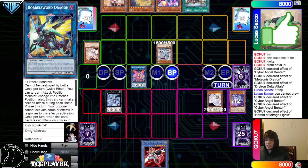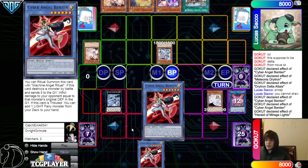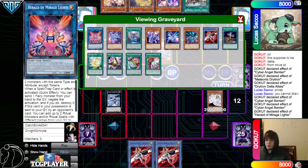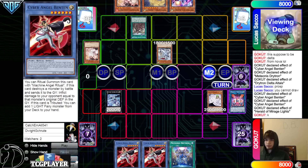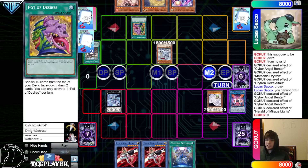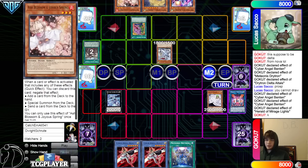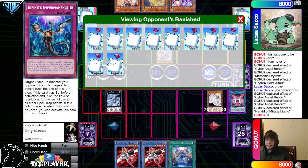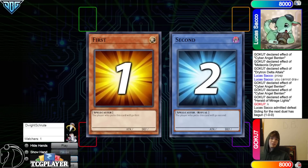They draw Ash Blossom, normal summon, tie up battle phase, attack — they activate the effect. That's really dumb because you know your opponent has Thrust. I feel like you just don't activate that — you have Benton for follow-up. They activate Thrust, grab Desires. If this Desires hits Eclipse it is so deserved that you take this L. Desires draws Ashina and Emergence — they lose. On to the next game.